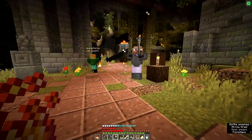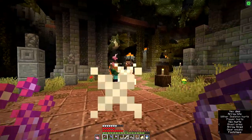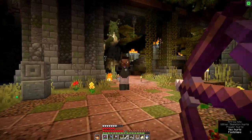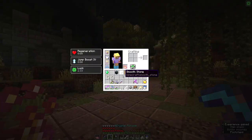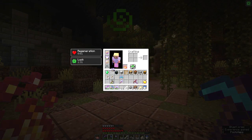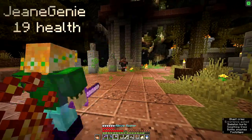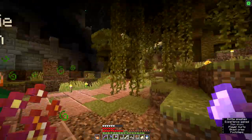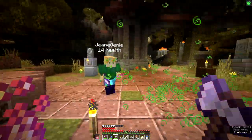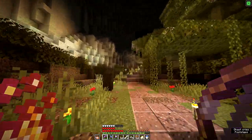I don't seem to be killing anything. I think I'd rather have my speed, to be honest, Gina. I've lost my speed now. Do you want to try these? I've got good boots already — Unbreaking one and blast protection. You can just put them in a chest somewhere.